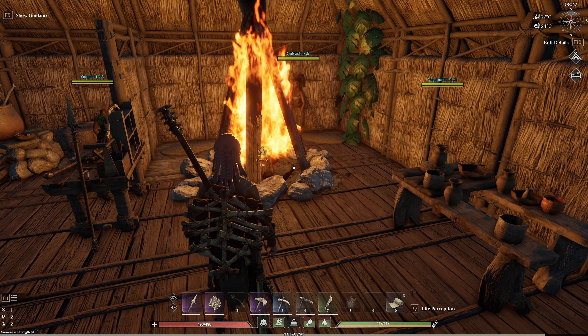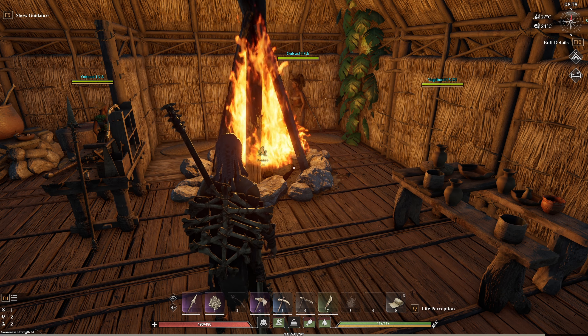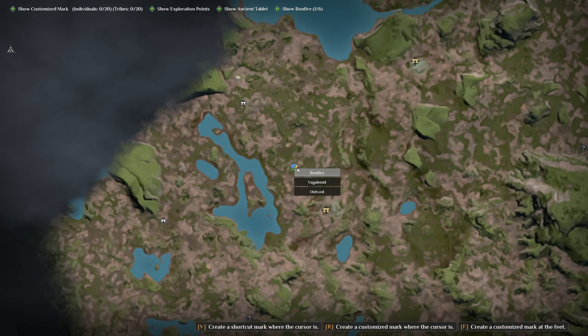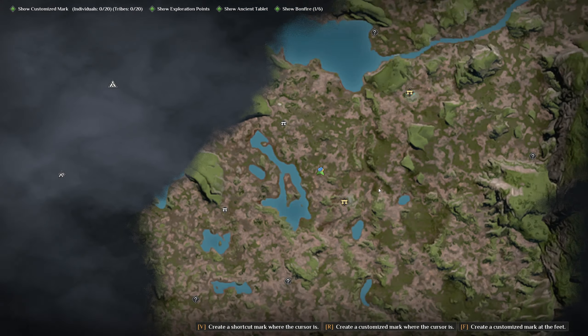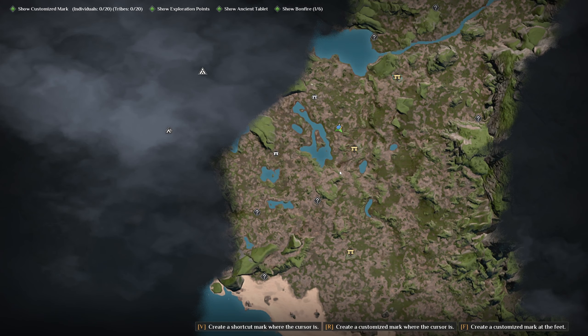Hey guys, Borg here. In this guide for Soulmask I will be talking about where to find clay. It's actually more simple than you may think. All you have to do is just open up the map and look for a body of water. As you can see, there's a big lake around me here.